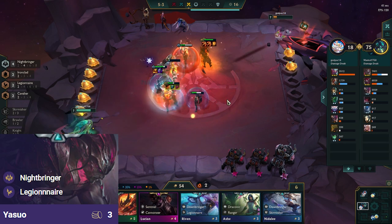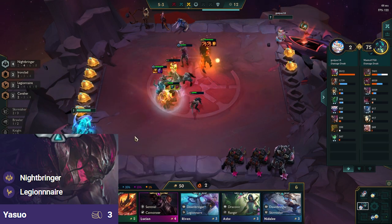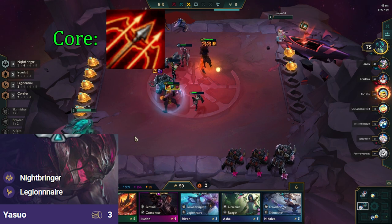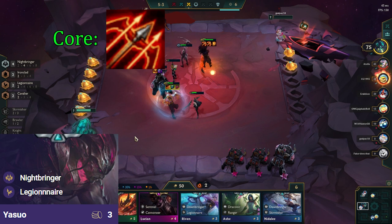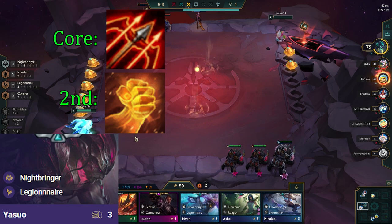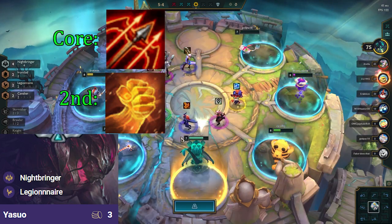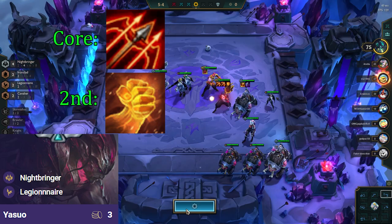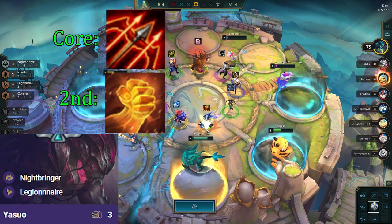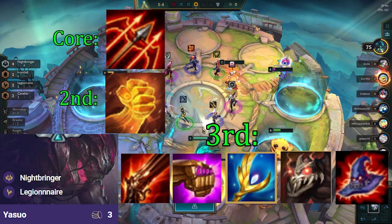Yasuo is the primary carry for this comp, so we prioritize making items for him first. He has one core item, and that is Hurricane. This is because he deals true damage with his auto-attacks after casting a spell, and with Hurricane, we're dealing true damage to multiple people. The second item for Yasuo wants to be Hand of Justice. This item lets him deal even more base damage that scales with Nightbringer, and with Legionnaire, we're also getting a decent amount of sustain even if we roll damage on the HoJ. The third item for Yasuo wants to be RFC, JG, Archangels, Titans, or Deathcap. Any of these work fine.